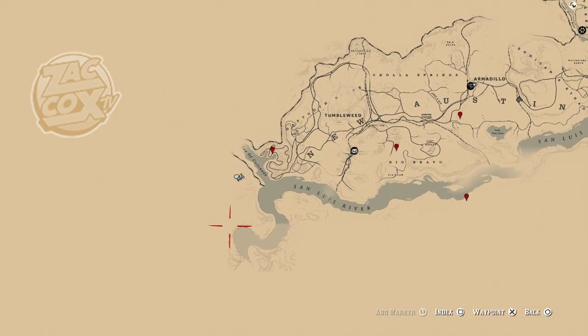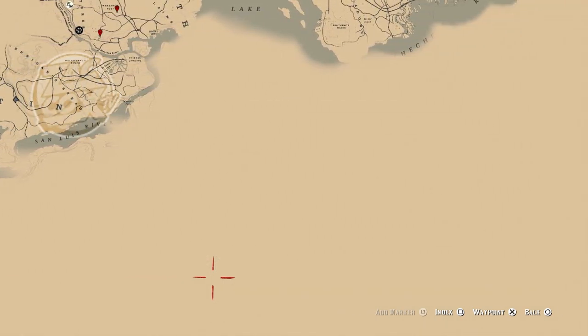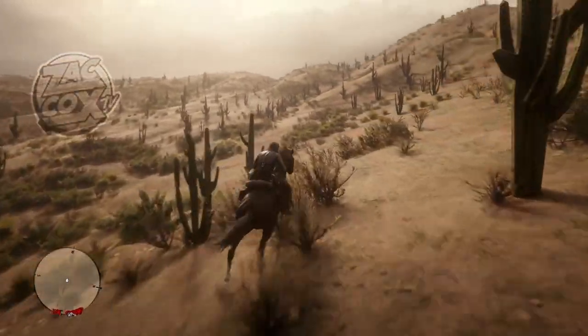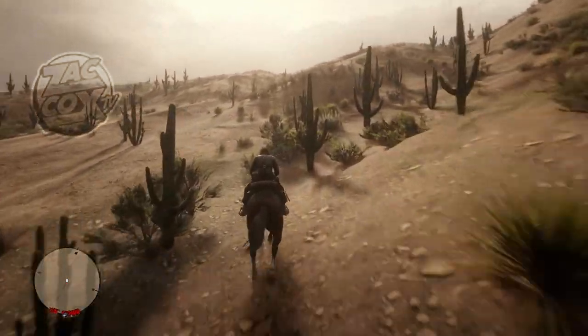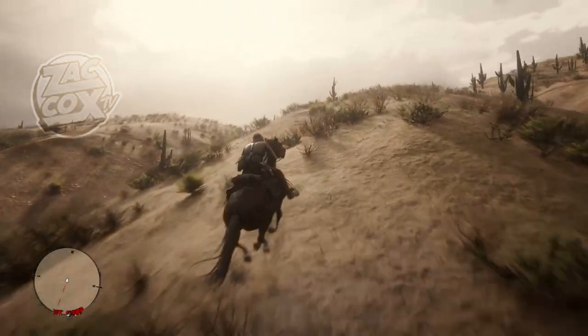Now, once you are actually inside of Mexico, you need to pull up your map and go straight down and all the way over to the right until the map does not move anymore. Place a waypoint right there and start your journey. This is going to take between 10 to 15 minutes, but to make it even faster, you can use the cheat code 'the lucky be strong evermore,' which will give you infinite stamina.